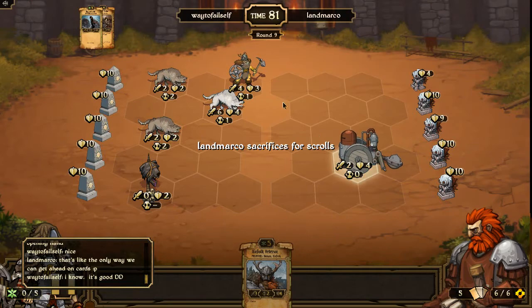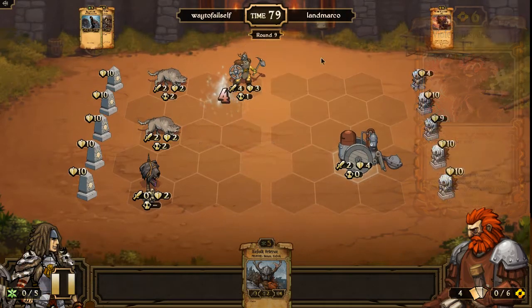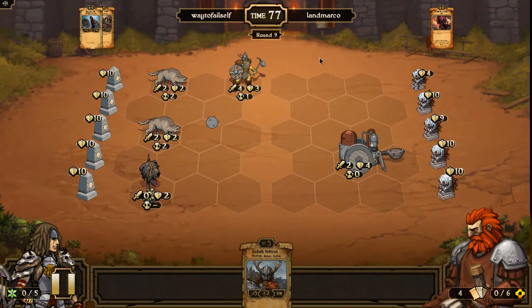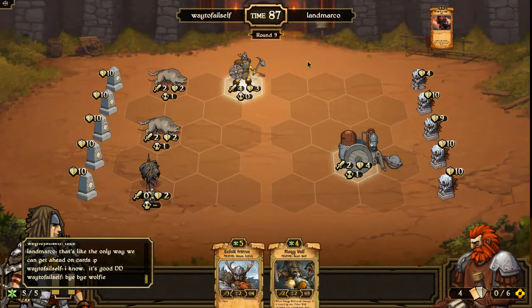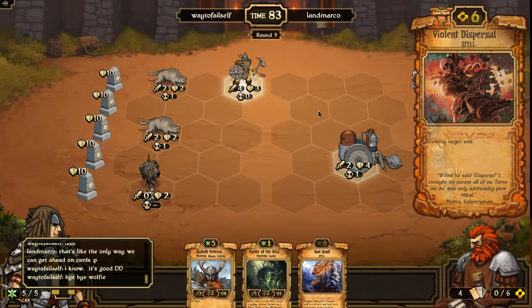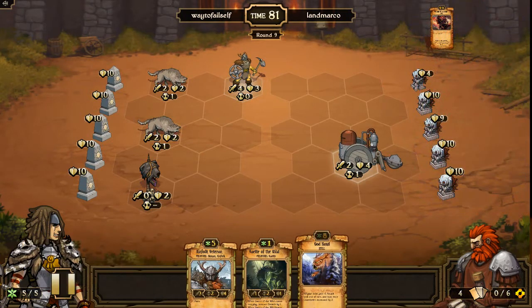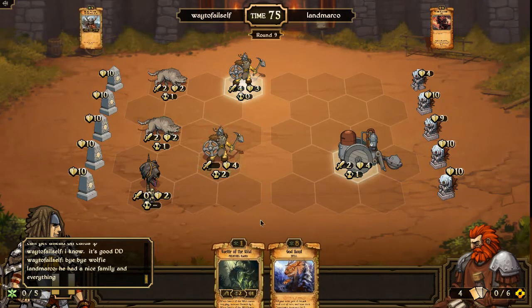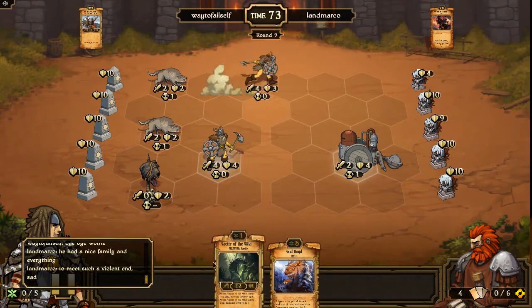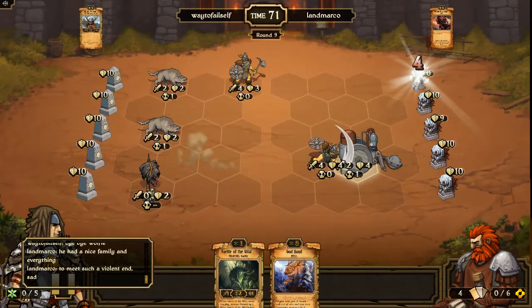Just a little bit of chit-chat back and forth. Once again I'm very impressed with how the players in Scrolls are just so friendly, willing to talk — not a lot of crappy trash talk like so many other online games. But my Wolfie just got Violent Dispersed, which is to be expected. That God Hand is really good for me to have, especially with the hand that I have. Unfortunately I don't have a lot of creatures out right now, or enough mana to use it. I'd like to have more than five by this point.